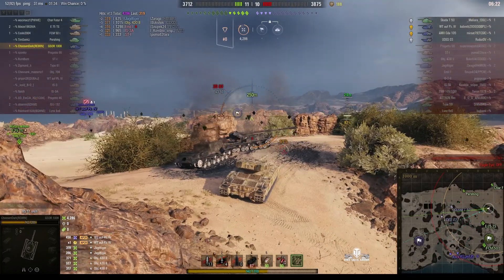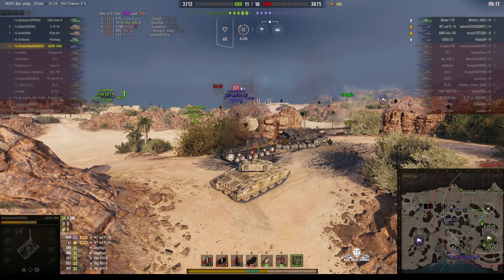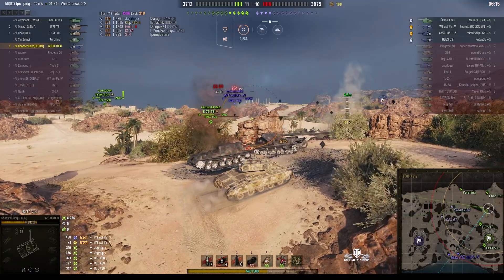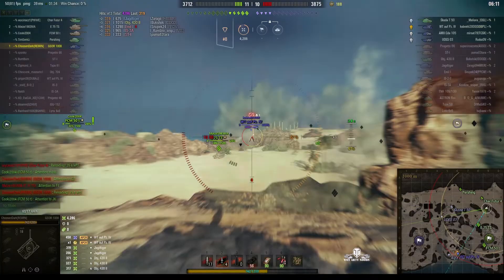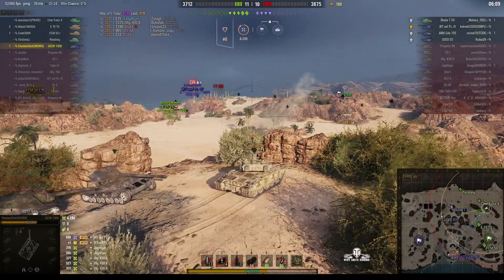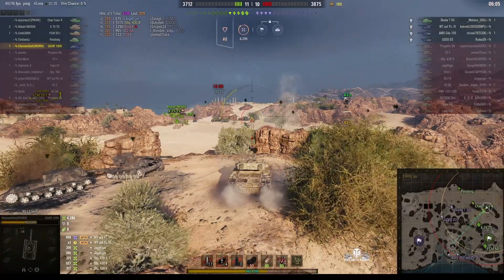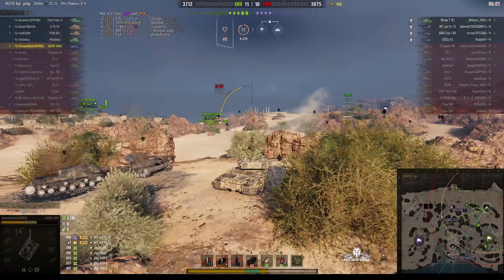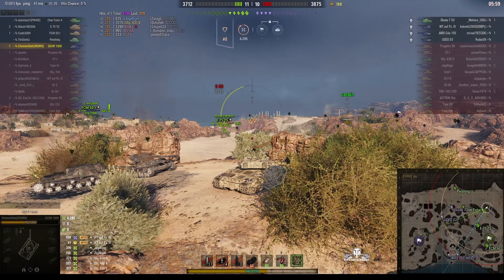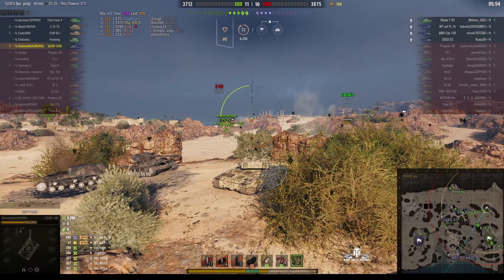It's not a bad game for Chosen Dark on the whole — he's got 4,286. You saw him just pumping those rounds in, one after the other into the enemy. You really can make the enemy suffer with this thing because of that two-second reload. It's so good at turning the enemy into pin cushions. It's just that long reload that's really a pain.